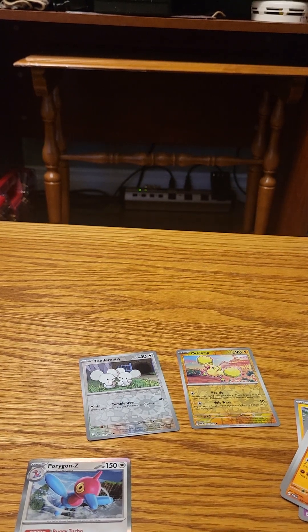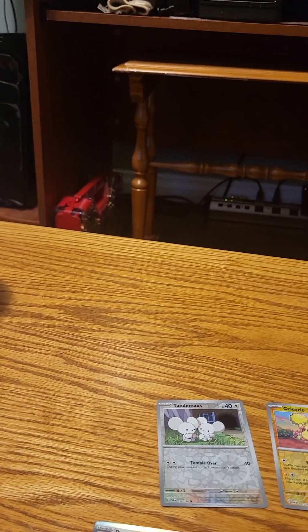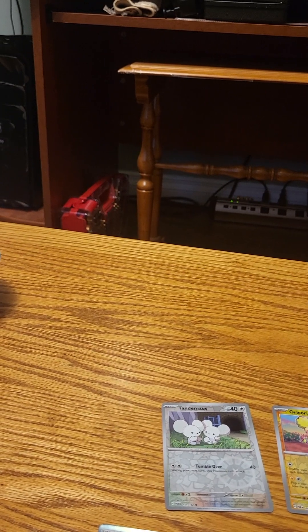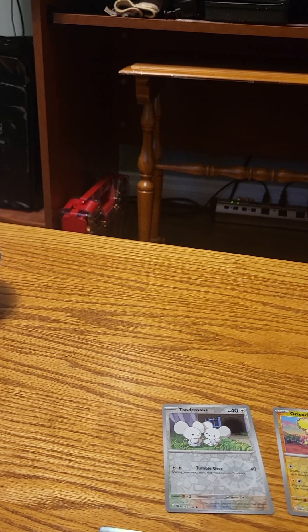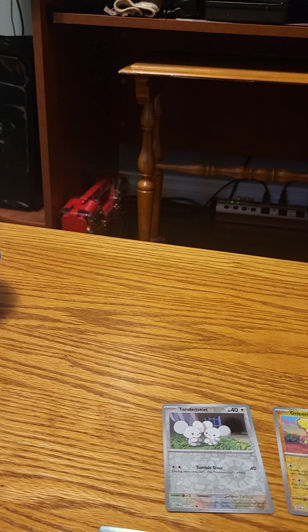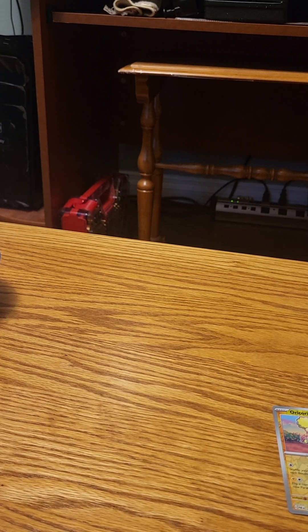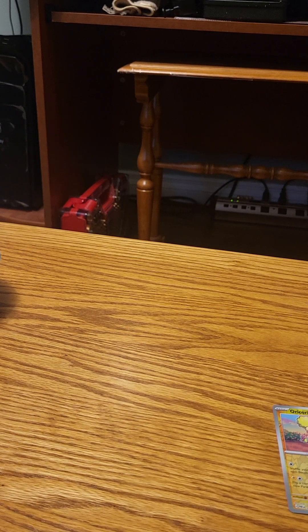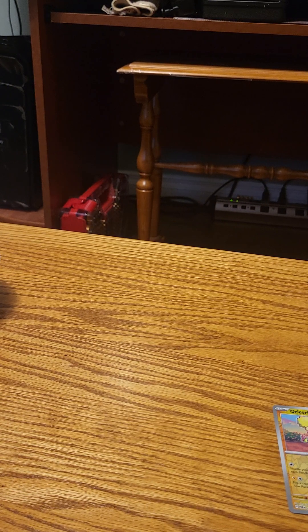Now I'm gonna grab my Paradox Rift binder — let's see if we need any of these cards. Okay, first one up is number 67 — I already have that. Then it's number 41, 44, number 144 — I already have that and the reverse hollow. So 154, I need him, the reverse hollow.